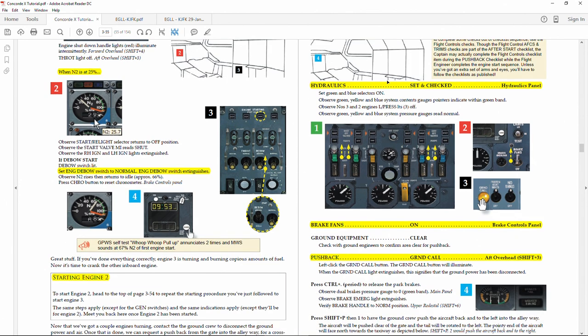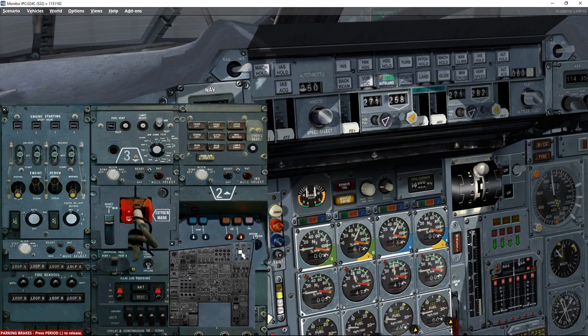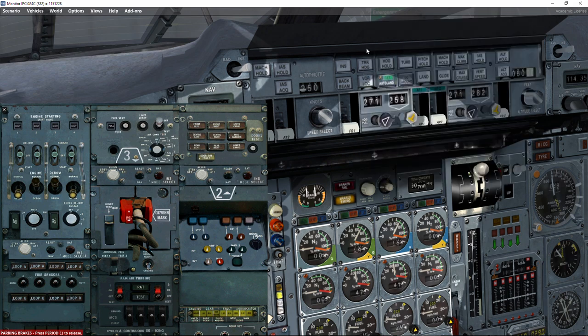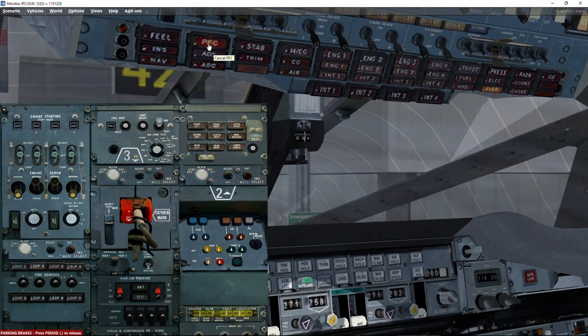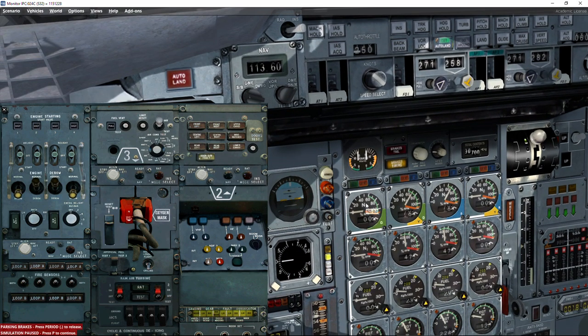Now we check the hydraulics. Press Shift+2 and go to the hydraulic panels. Switch on the green channel and the blue channel. The yellow channel is the standby hydraulic system — it is always charged and will always have pressure when the landing gear is down. Once the gear is up, pressure slowly goes down. We now have the alarm for the primary flight control.